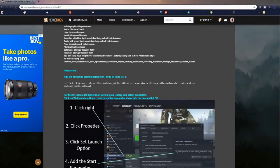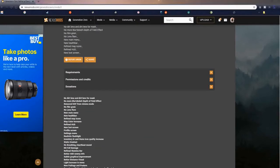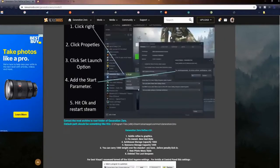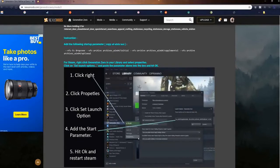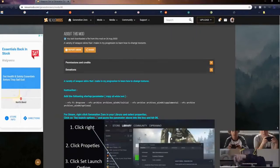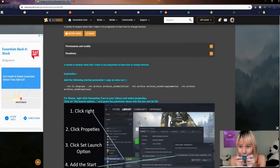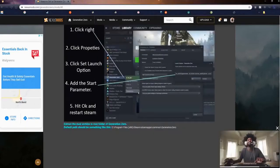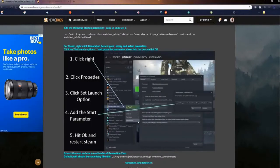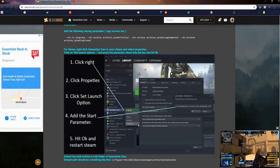I want you to notice that the directions to install these two mods are completely identical — very basic but identical. This is common among Generation Zero mods; none of the instructions explain how to install a mod side by side with another mod. Only on this channel are you going to get that information. I've done all the trial and error and figured out the directory structures. If you load the Refine mod and then load the Skins mod following standard instructions, the Skins mod would overwrite everything in the Refine mod folder and only the Skins would load.